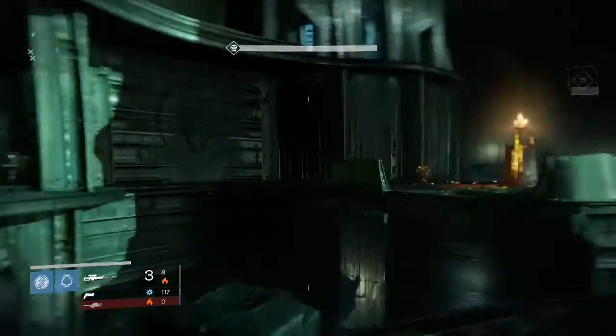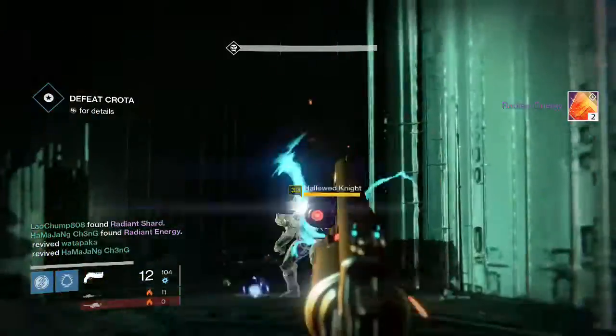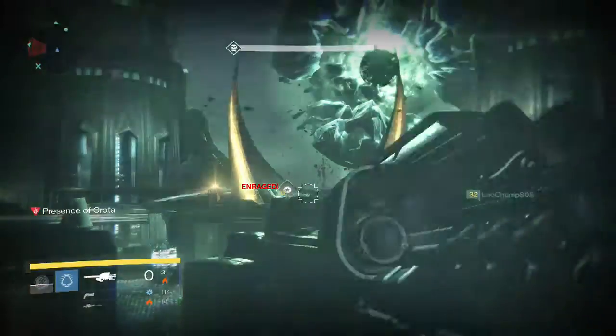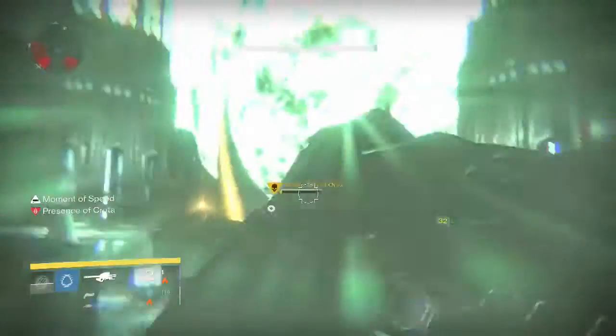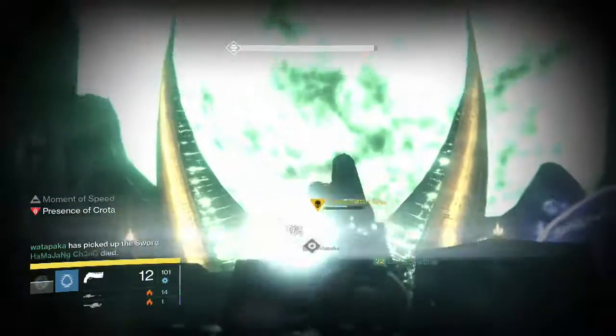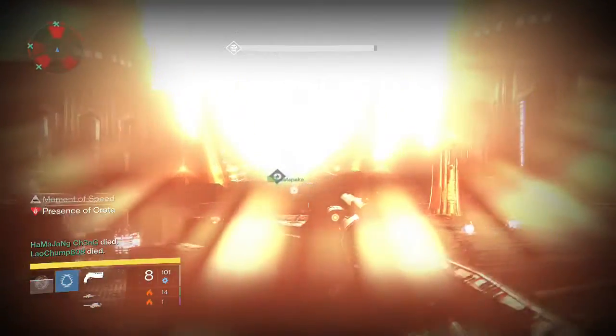For my final Deathsinger part, we get two Radiant Energy — pretty unlucky for me on the Deathsinger parts. But my friend picks up a Hard Light, so that was pretty good for him. Another Exotic Shard — Exotic Shards are always good. And then finally on the Crota kill for my Hunter, the final Crota kill.